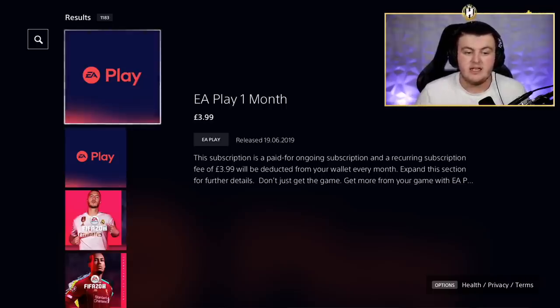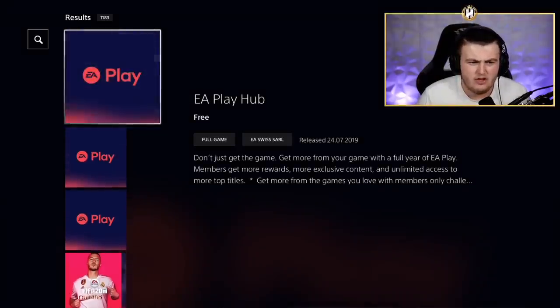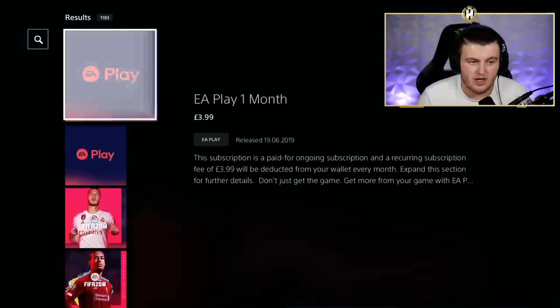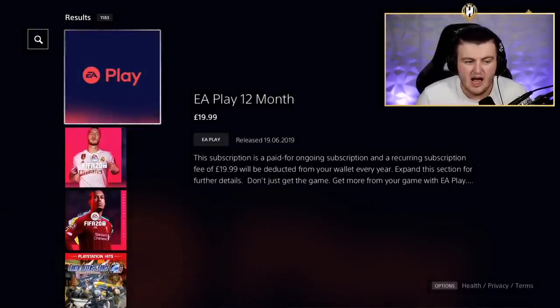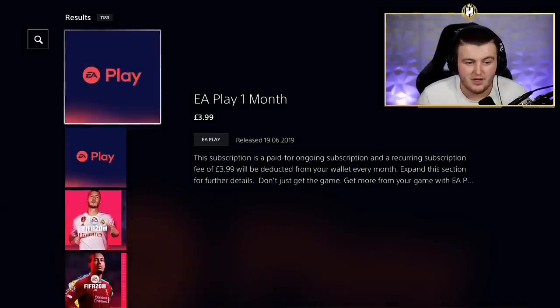You get a 10-hour head start on people that don't know about it. In the past it was done through EA Access, but now it's been changed to EA Play, which is interesting. The EA Play hub is free to download on PlayStation and Xbox — you just go to your store. You can get a subscription for £3.99 per month or £19.99 for a year. To be honest, unless you're an avid gamer, you're probably better off just getting one month and canceling it after you get the early access 10 hours.